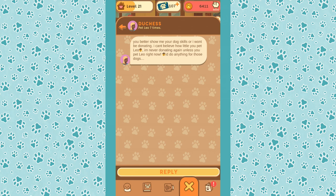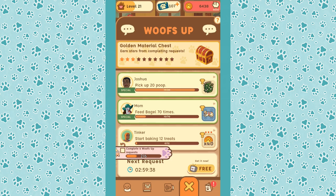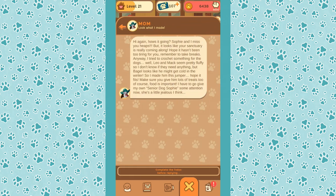Complete seven wolf-up requests — got it. We pet Leo seven times. Then there's a comment: 'You better show me your dog-hearing skills or I won't be donating — I can't believe how little you pet Leo.' Oh my gosh, that's like a backhanded slap of a comment. Fine — here, lady, thanks for your donation. I understand we just kind of have to grit our teeth and bear with that sometimes.